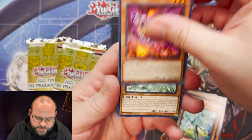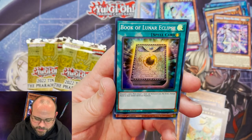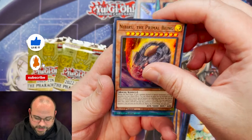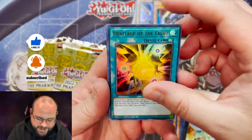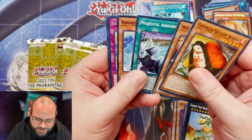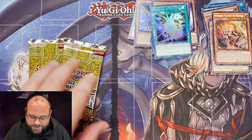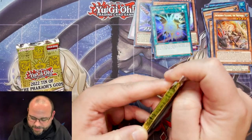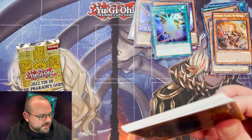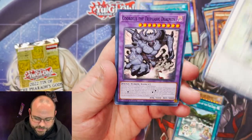Not going to worry too much about these commons — I'm sure you've seen tons of videos opening this already. Book of Lunar Eclipse, ZW Pegas Twin Saber, Nibiru as an Ultra — that is sick. Heritage of the Light, and Incredible Ecclesia as the secret. That's a pretty good pack actually — Nibiru and Incredible Ecclesia are two of the better cards in this set, maintaining some good value. Pretty happy to see that.